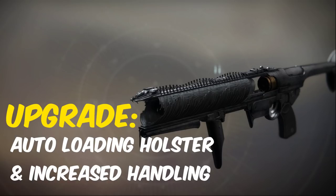The last kinetic weapon we have is the Witherhoard. Its catalyst is obtained through a quest from Banshee. Once upgraded, it increases the handling of the gun and gives it Auto-Loading Holster.